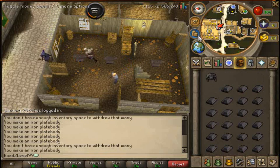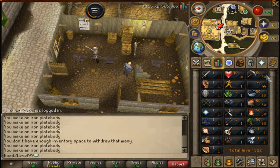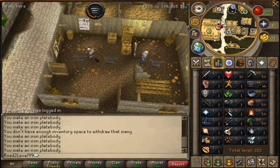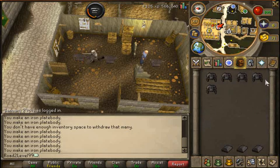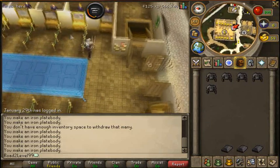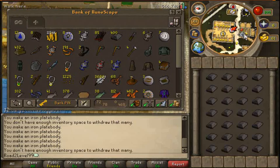Making plate bodies here. It's early in the morning - January 29th, someone's just logged in. That seems to be done there, at 75 done. Deposit at the bank and drawn another inventory full.